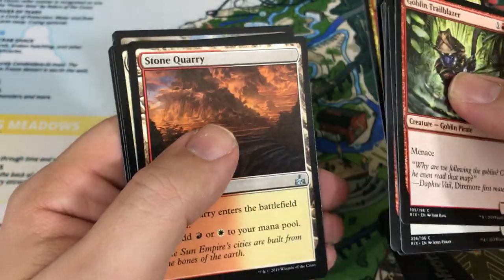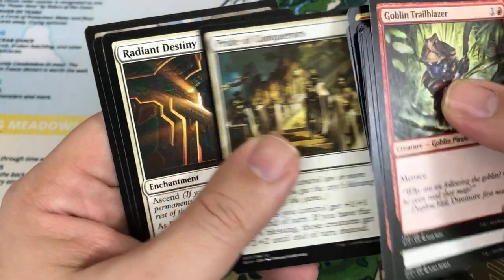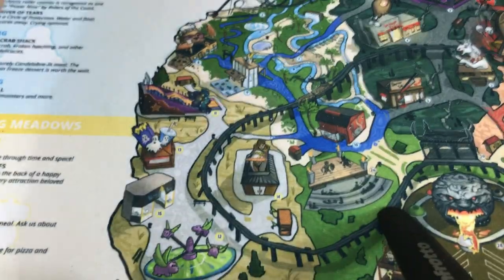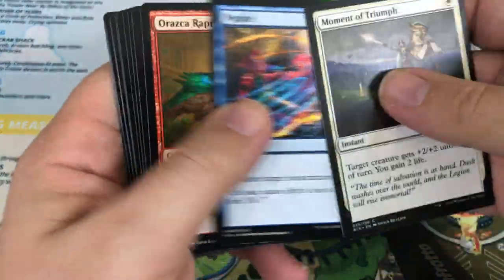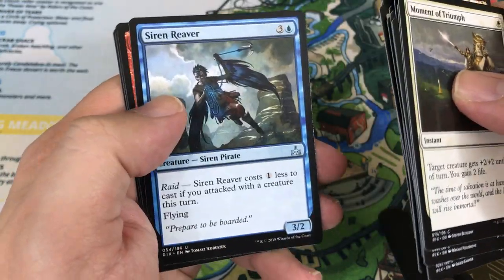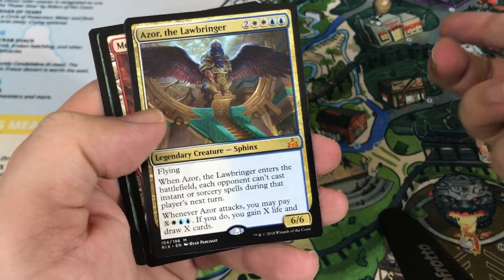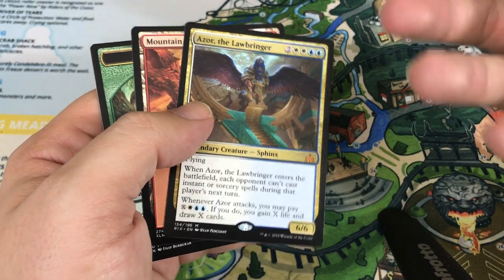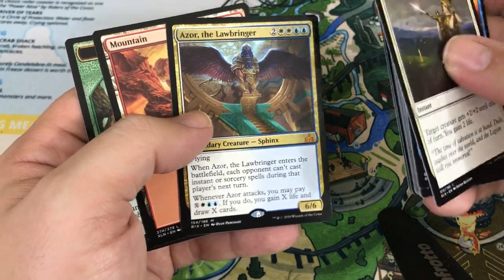Relentless Raptor, Stone Quarry, Pride of Conquerors. Our rare is Radiant Destiny — another card I want to try out; seems like it could be sweet in some builds. Woodland Stream, Siren Reaver, Needletooth Raptor. Our rare is a fourth Mythic — Zacama Primal Calamity! This one might not feel quite like a utility Mythic like the Phoenix, but it's still a really cool card I want to play with — I think this could be fun in Commander. And it's a Zacama, so that's kind of awesome from a lore point of view — really interesting character. Like that we finally got the card for Zacama.